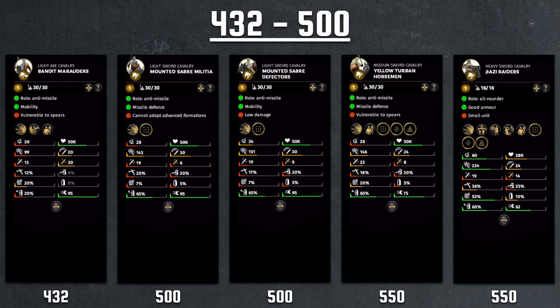So with that said, let's get started with the Bandit Marauder at 432 cost. It's obviously available on Bandit units and we have a very low charge unit at 99 charge, 30 morale. The damage is actually decent at 20 attack speed with a 13-30 split, the armor piercing being 30.